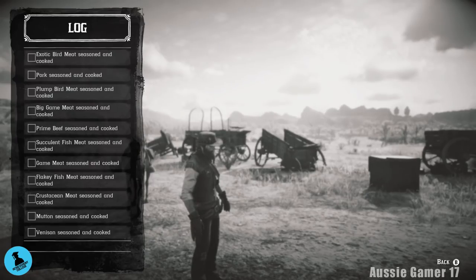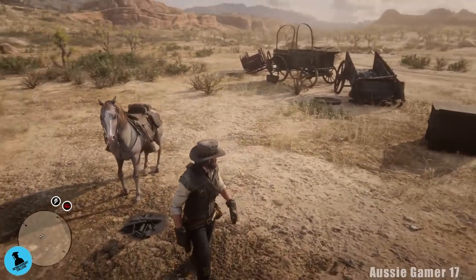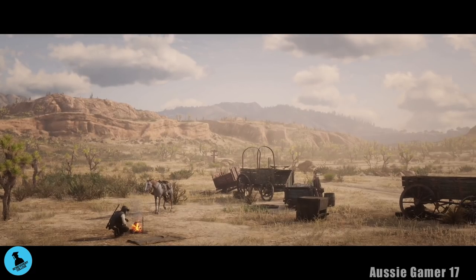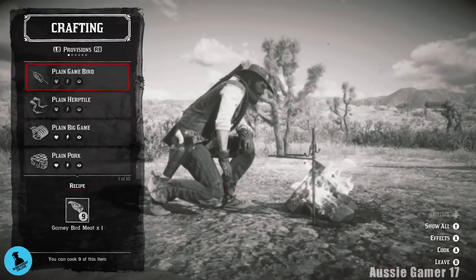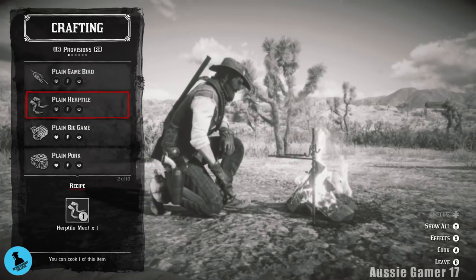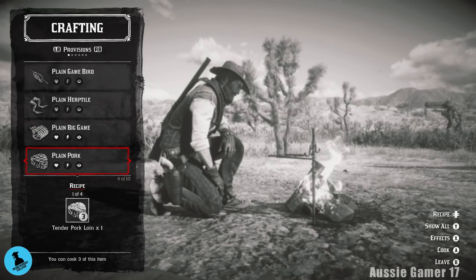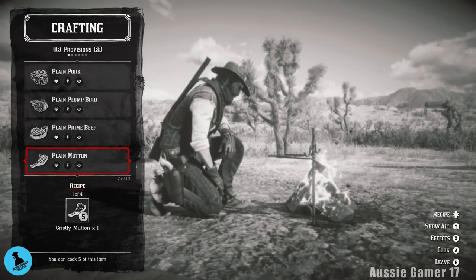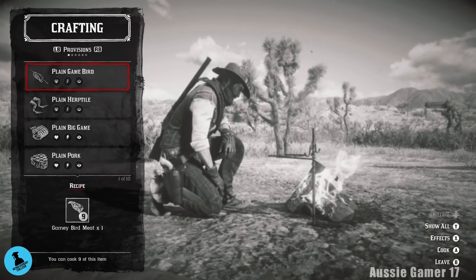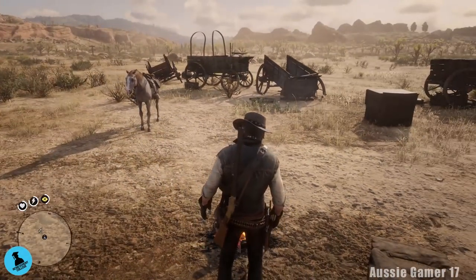We'll start with a pelican over near Blackwater. First I'll show you how to check which meat types you already have: set up camp, go to cook, and it's only the ones that give you the option to season that count. We've got big game, pork, plump bird, prime beef, mutton, game, and venison - so seven out of the eleven. We'll tear down camp and head to Blackwater.